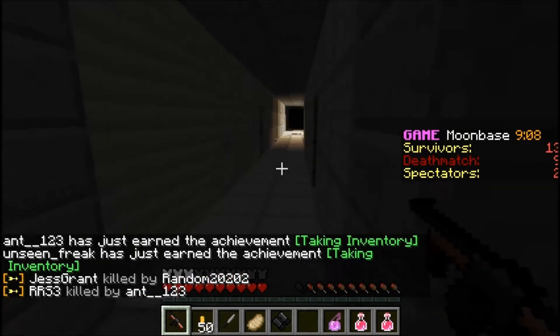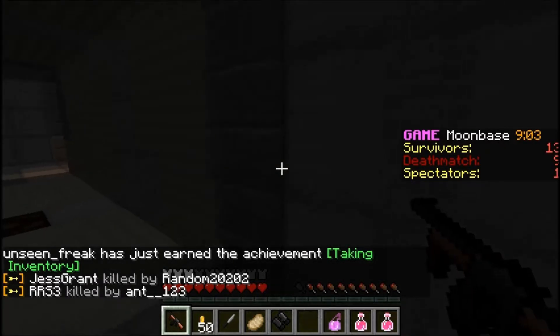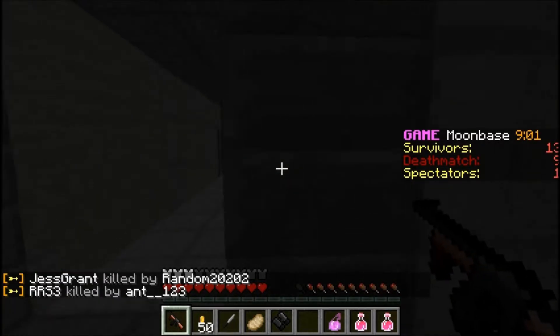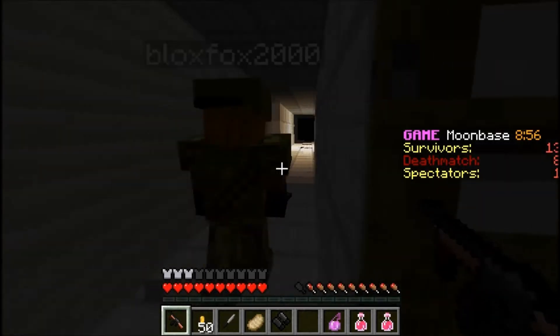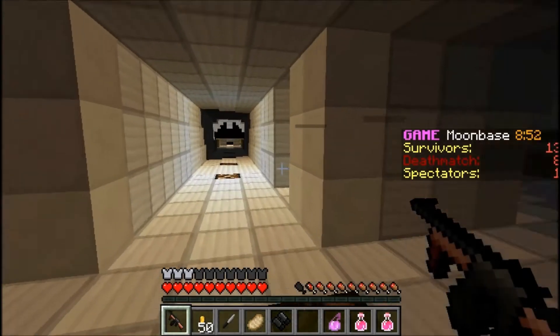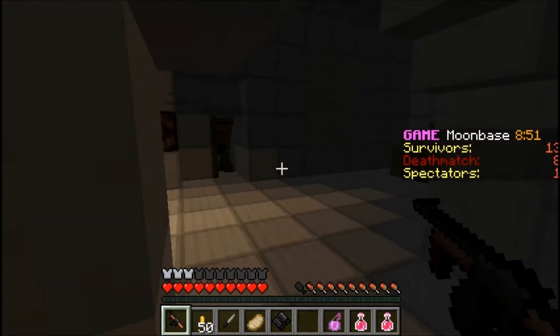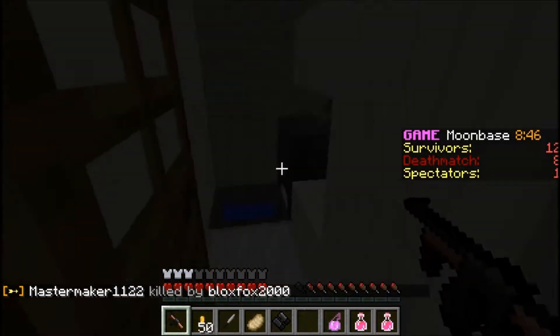I'm heading up to assist. Coming in to assist — where are you? I'm coming down the hallway. He's in there but he doesn't see me. I'm gonna run up and distract him, you come up behind me. Technically he's not in the cafeteria, just in a little doorway — and he's AFK. Took him out. He had quite a bit of stuff.